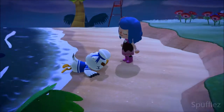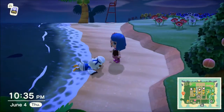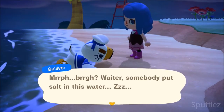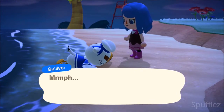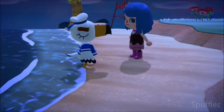When you have Gulliver on your island, you want to talk to him a few times before he wakes up, and you're also going to want to have a shovel in your inventory for his special event. When you complete his special event, he's going to give you an exclusive item that you cannot get in any other way in Animal Crossing New Horizons.